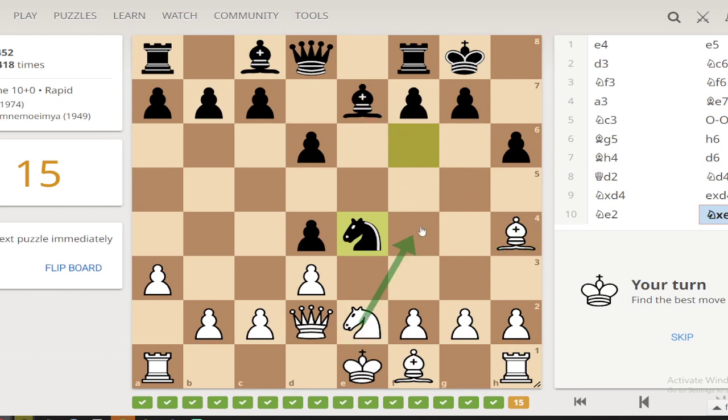Queen here, bishop here — okay. The puzzles do increase in difficulty so I'm probably going to end up spending more time on them as it goes further. The fact the video is long probably means I'm doing well. Looking for checks and captures — there aren't any checks. This is a capture, fairly straightforward, then they take this. We take this, then they're forced to take, then we take — it's just an order of operations thing.